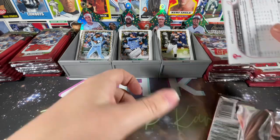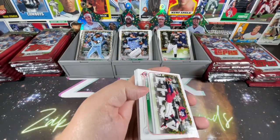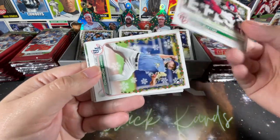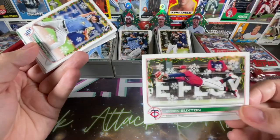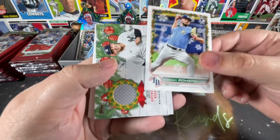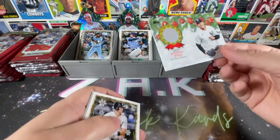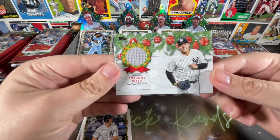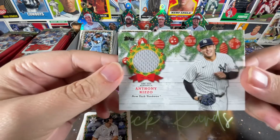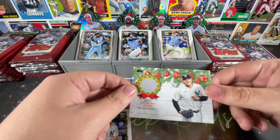The rarer short prints will be turned face down, whereas the standard short prints are face up — that's what makes them a little bit harder to identify. There's a regular Byron Buxton with no candy cane arm. Tommy Romero, and our hit is Anthony Rizzo — I think he may have been our hit in Series One last year too. Non-numbered, but a gray jersey, which is kind of cool at least.